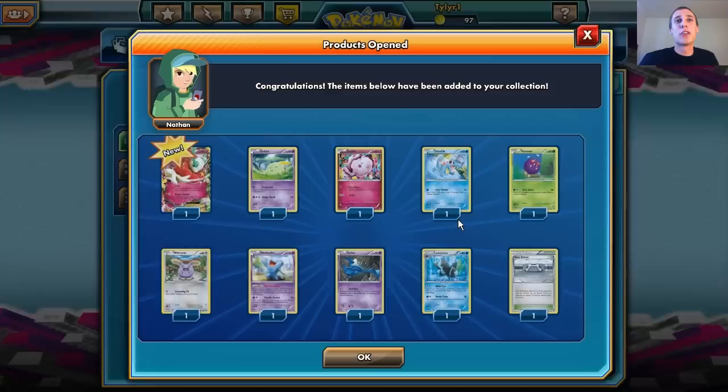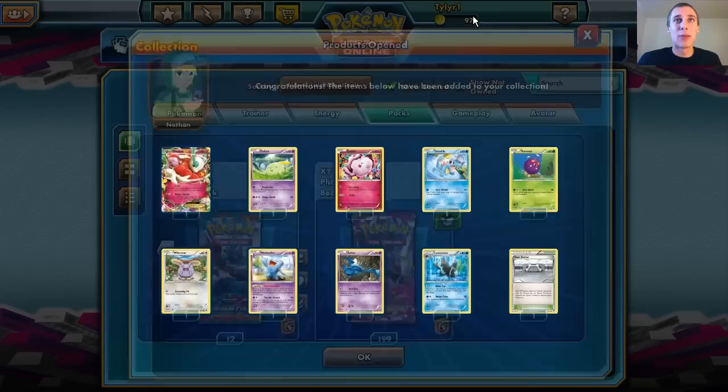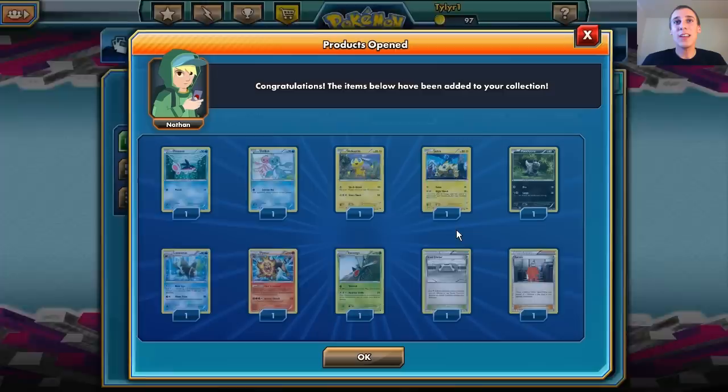First pack we get a Florges EX. This is probably the worst EX known to man, but we got it — this is the first one I actually ever pulled. This deck does 20 damage times the number of Grass and Fairy type Pokemon you have in play. We're just going to start opening these and I'm not going to spend too much time reading the cards, because I already went over them all in the set review that I did.